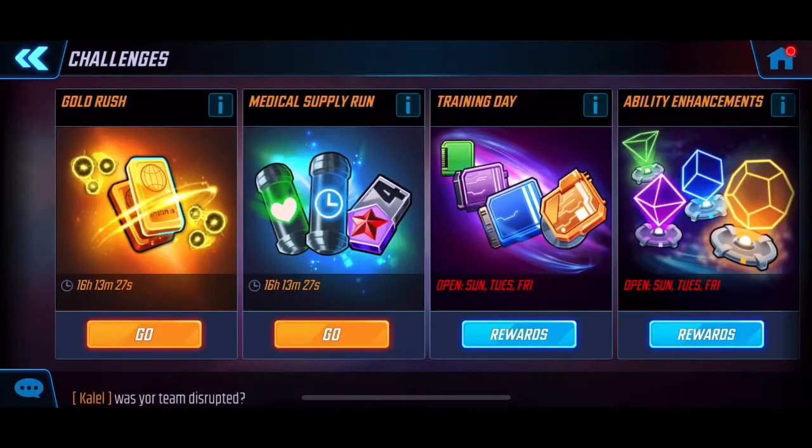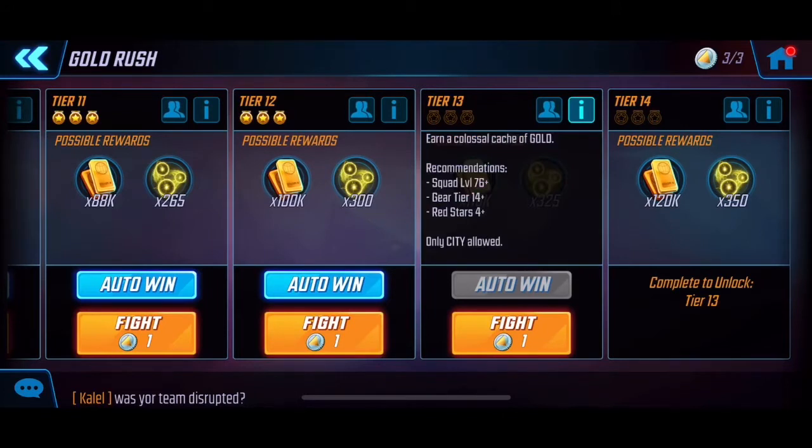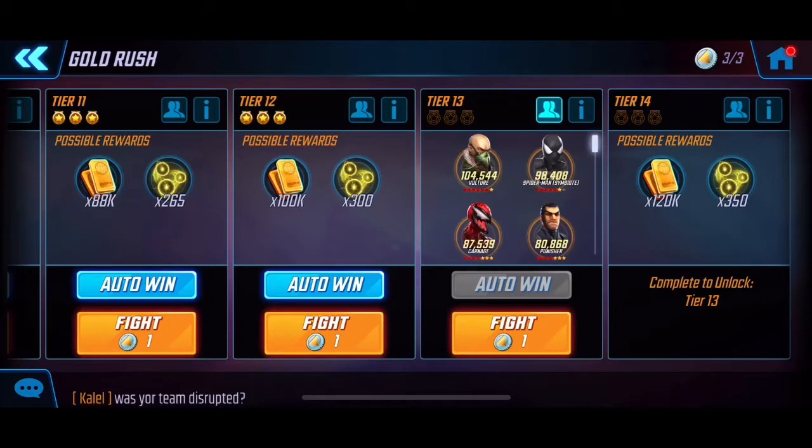We are in the challenges now and it is Thursday. They've also updated the infographics in the game, which looks pretty sweet. We've got the Gold Rush and the Medical Supply today. Tier 13 requires Level 75, and Tier 14 requires five or four reds or something like that.